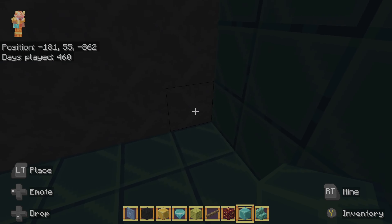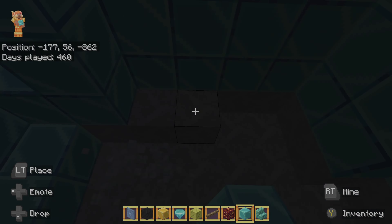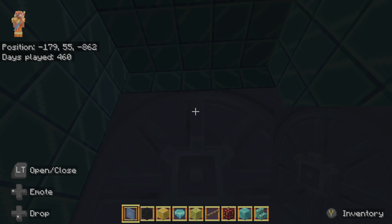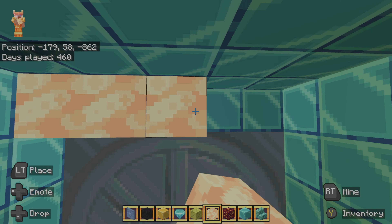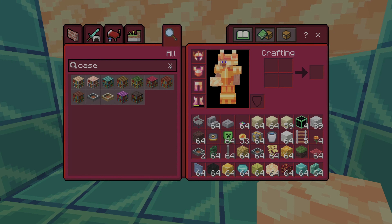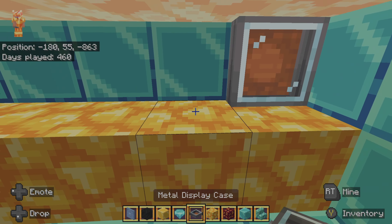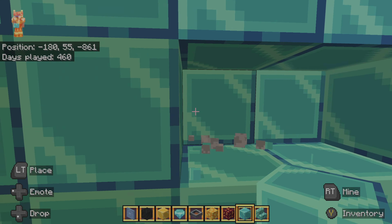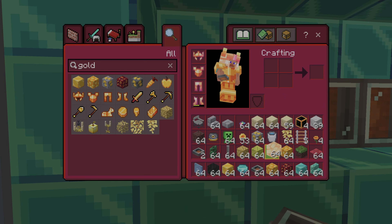There we go. It is starting to look like a prison cell. These shroom lights — those are the best lights I've found so far. What's a vault without some gold? I didn't even know you could put those on the wall — that was a pleasant surprise. Let's get a little bit more shroom light in here.